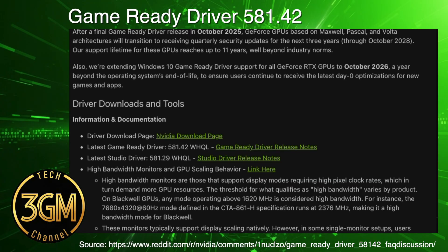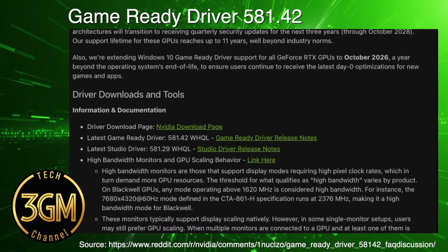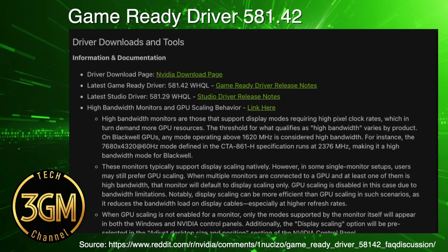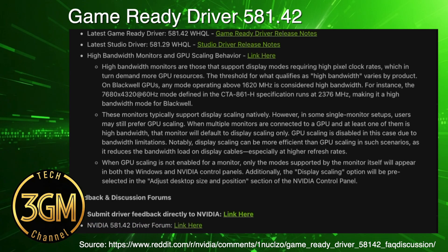Players, especially those on the 5090, report Borderlands 4 crashing frequently. The Madden 26 crashes past 60 FPS are reportedly still unresolved for the 5000 series cards. We also see continued reports of intermittent black screens during gameplay, often occurring when GPU utilization is low — around 30 to 40 percent.